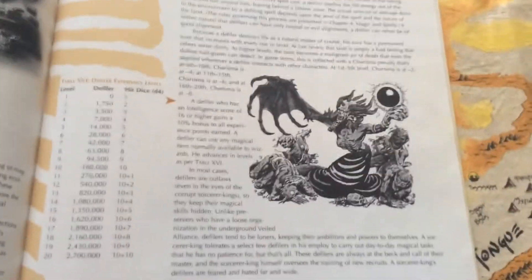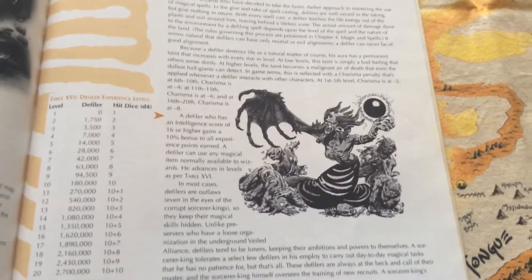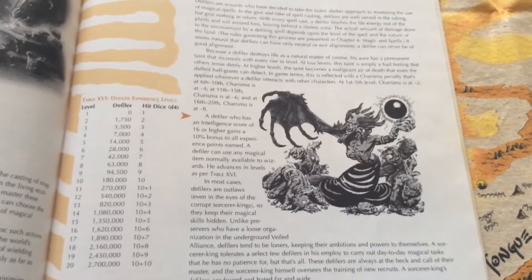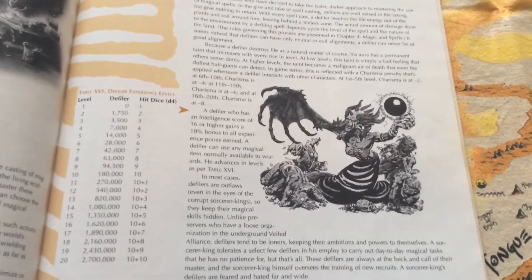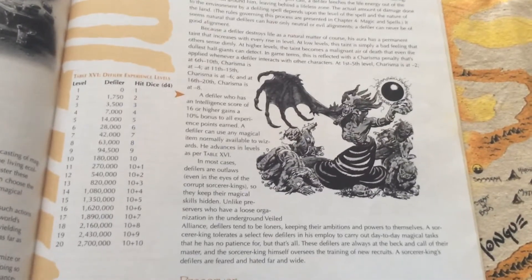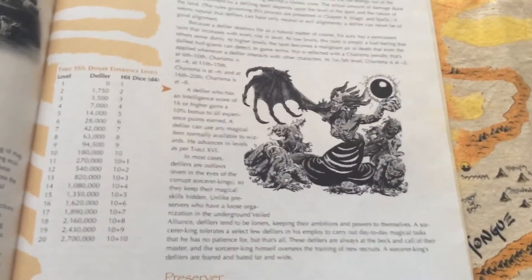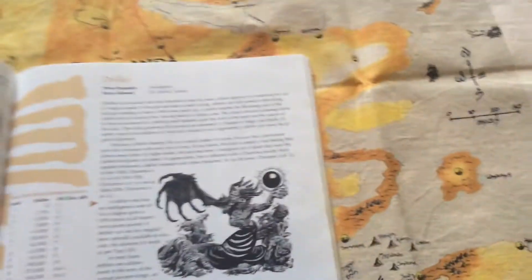One thing that's different is in 1st Edition Dark Sun, the Defilers would turn plants into ash every time they cast a spell. But in 2nd Edition, they turn plants into ash when they memorize their spells. So they can go do this next to a Tree of Life, and that way they don't destroy the world even worse. Then when they cast their spells, there's no visible proof that they're a Defiler.